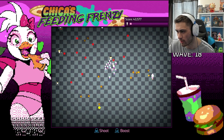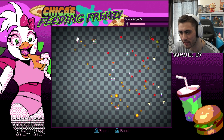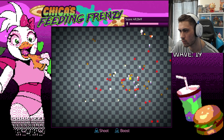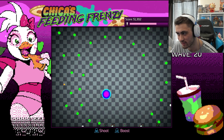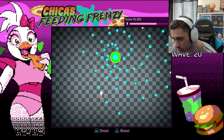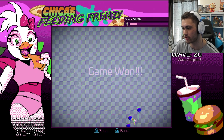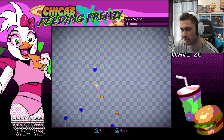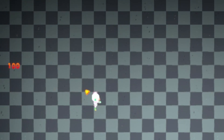That was so clutch — almost died but I just got some health. Those boosts came in clutch. I thought you could shoot the bullets, you can't. If you get hit and then get hit again a millisecond later it will still register. You get a lot of health back when you collect a bit. I only have my normal gun but I have pizza — I'm not getting that close. Let me just keep shooting here.